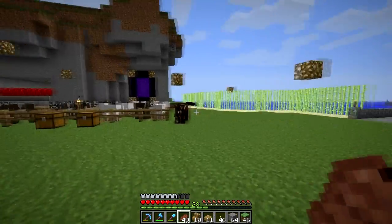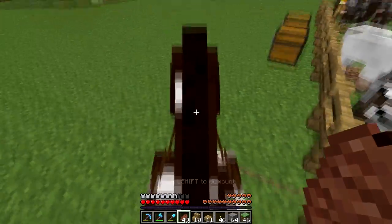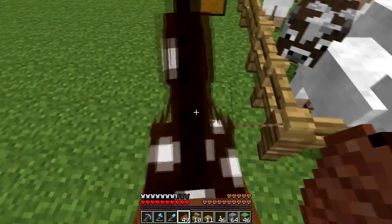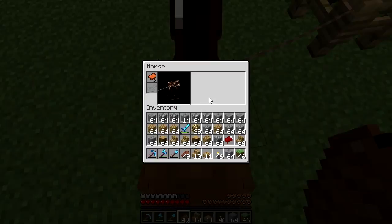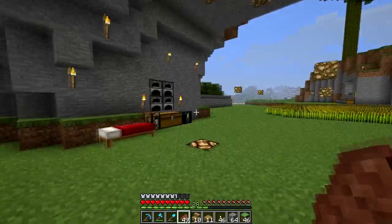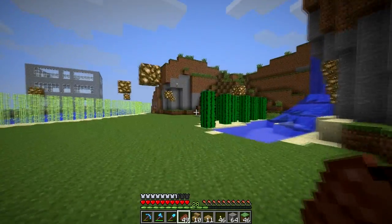I can give this horse a name now with the diamond horse armor. I'm pretty sure I talked about this last episode, but in the texture pack I was using two episodes ago - which I'm definitely not going to use again - this horse has really good health: 15 hearts. I'm really glad I got a good horse. In the texture pack you couldn't see how many hearts the horse had.